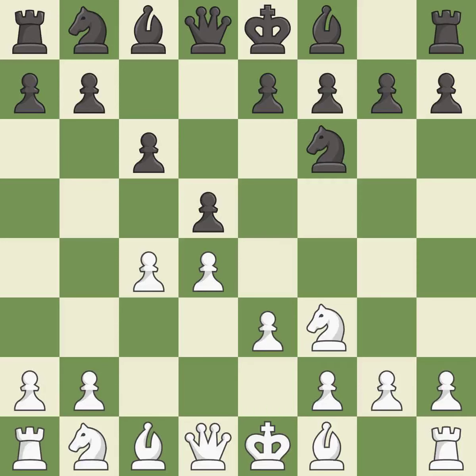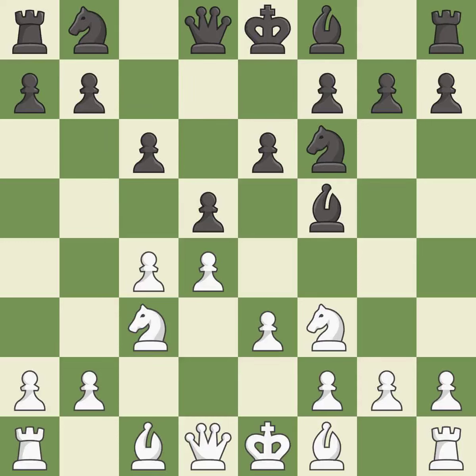e3 supports the d4 pawn and allows the light-squared bishop and queen to develop. Bf5 develops the bishop to an active diagonal where it controls the center and queen-side squares. Nc3 develops the knight toward the center, attacks the d5 pawn and controls the e4 square. e6 allows the dark-squared bishop to develop, and supports the bishop on f5 and the pawn on d5.